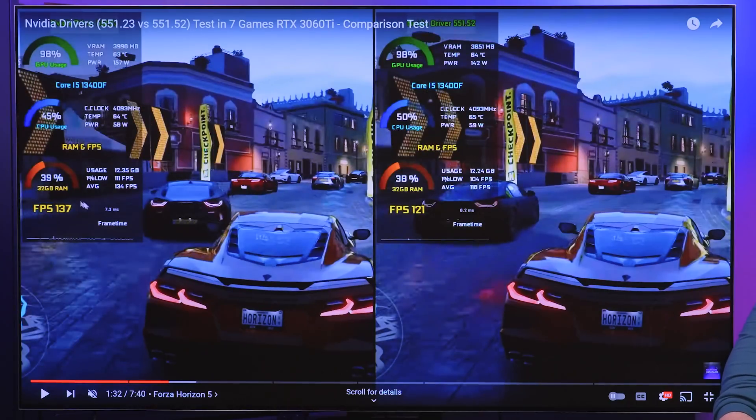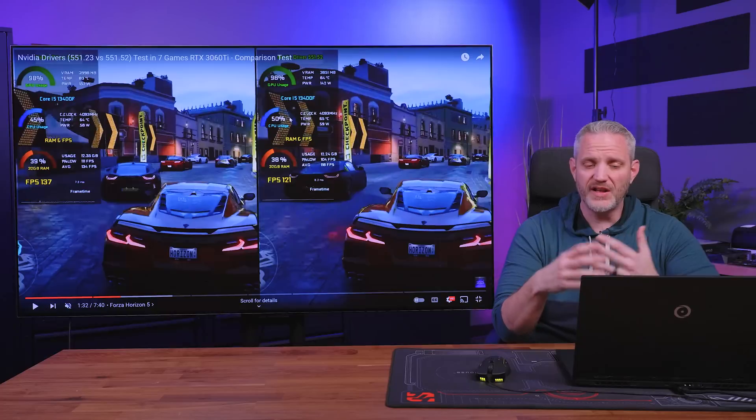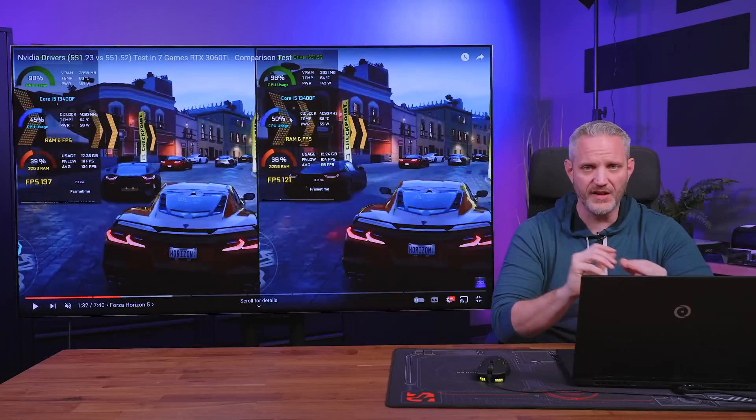On Forza Horizon 5, it's side by side: 137 on the old driver versus 121 on the new driver. GPU usage is 98% and 98%. Temperatures are roughly the same. There's a little lower power on the newer driver — 15 watts of power difference is significant on a 3060 Ti; it could be a boost bin or two easily. CPU temps are comparable, 45% versus 50% usage — background tasks are always going to fluctuate on a lower-end CPU like a 13400F. There are so many variables that could cause performance differentials.